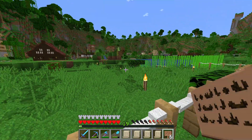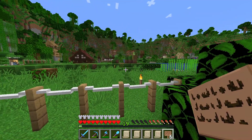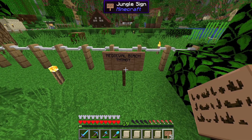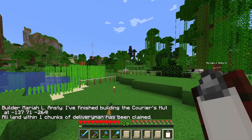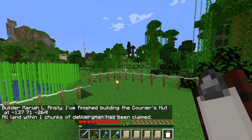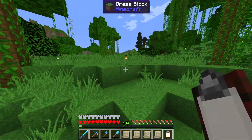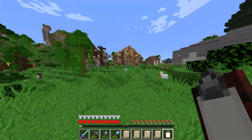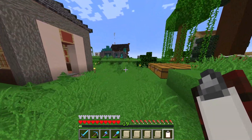We have Riley out constructing our plantation build — I believe it was medieval birch or medieval birch alternative, I really cannot remember. But I'll put down a sign anyway. Mariah has just finished off a courier's hut as well. Everyone is completing things so fast today, which is excellent news, because it means that our delivery system upgrade from last time has already kicked in and is really helping us out.